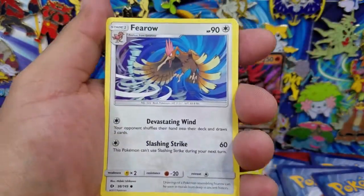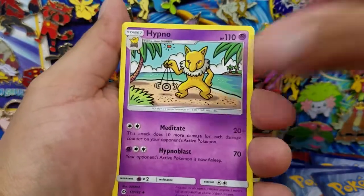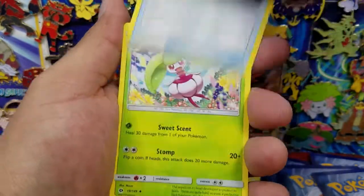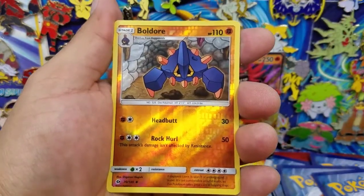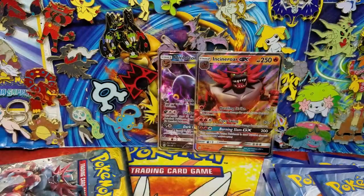But it's okay. Flareon, Hypno, Big Malasada — that's the first one we've gotten out of the box — Steenee, a Boldore Reverse Holo uncommon, and a Golduck.